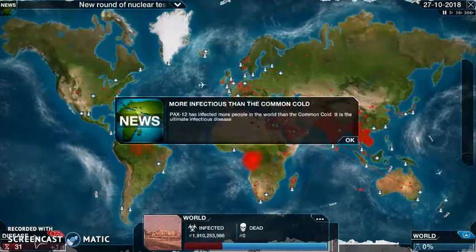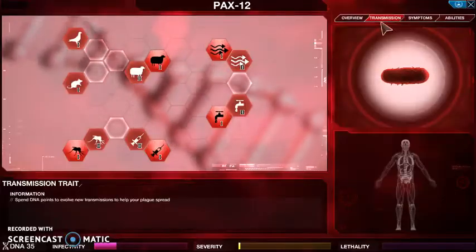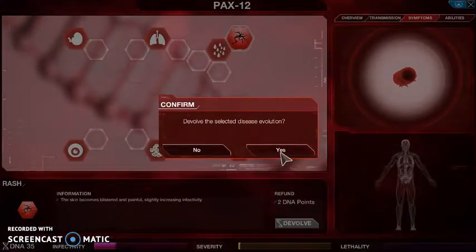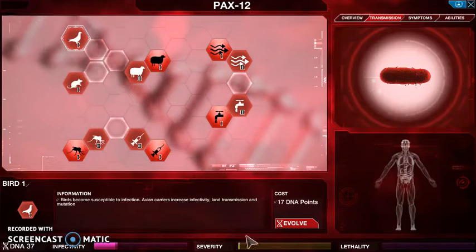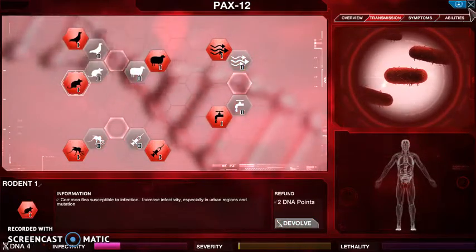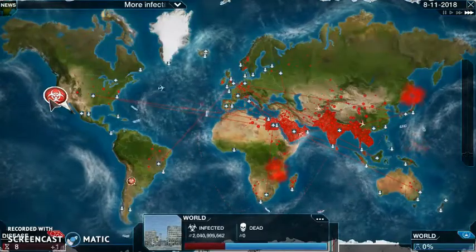It's spreading so quickly right now. More infectious than common cold. Let's get rid of that rash first. Not everyone's involved yet, especially not someone on the islands such as Greenland and New Zealand - and rather the islands because they're really hard to get to. All the infectivity branches have one on them now - let's wait for now.